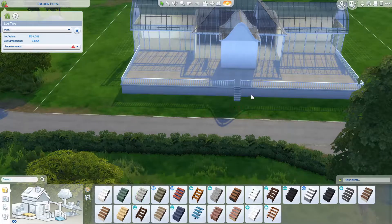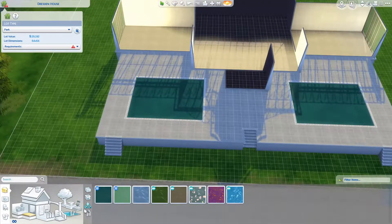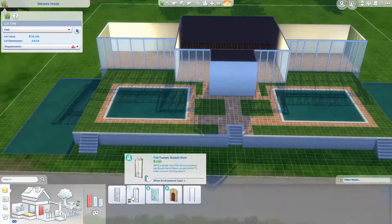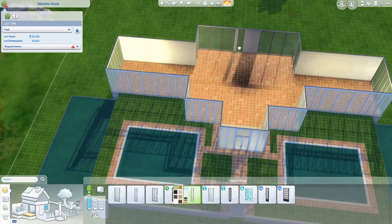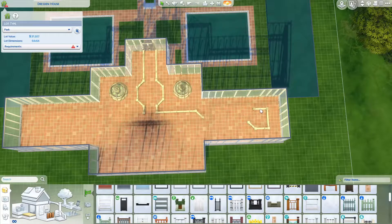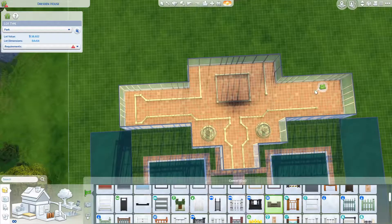I finally came back to it yesterday and finished it. It's basically just botanical gardens. I wanted to create a nice community lot where people could go for dates or just kind of chill in the sun and go for a drink or two. I took inspiration from one I used to go to as a child — they used to have summer events and a bandstand, and it was so lovely. This is smaller, but that's the style I wanted to emulate. I've never tried anything like this before.